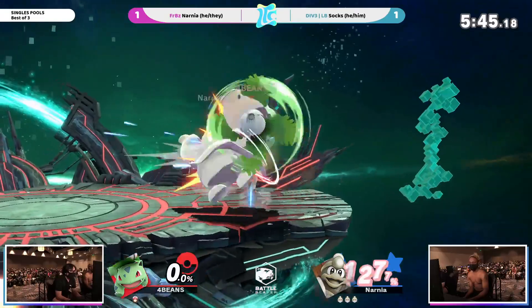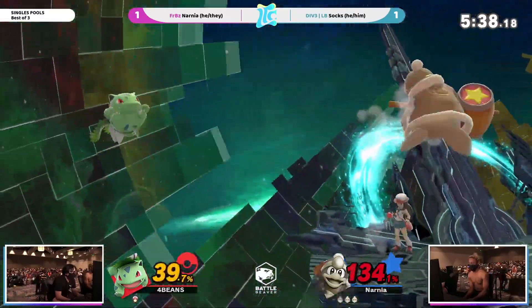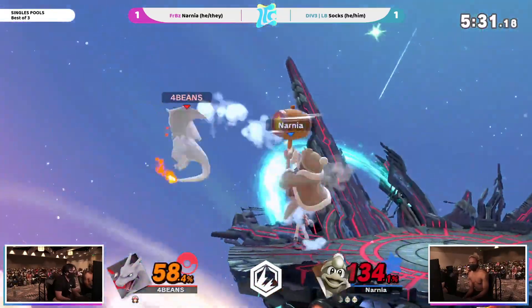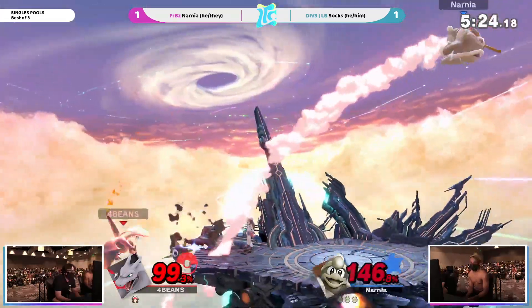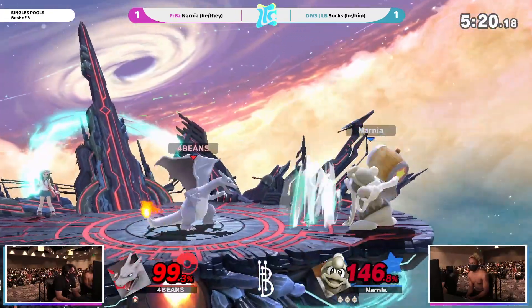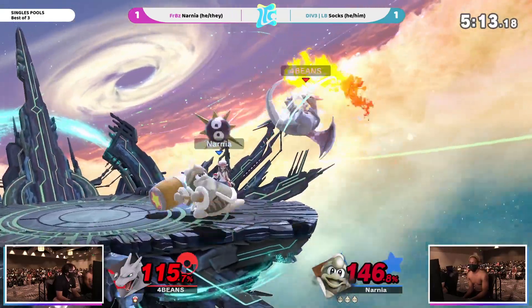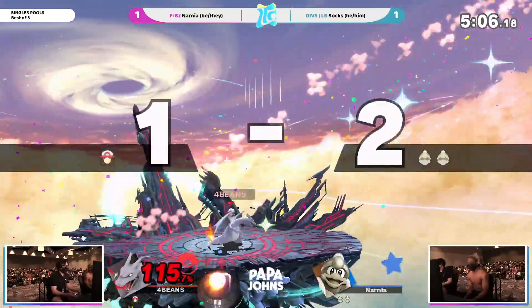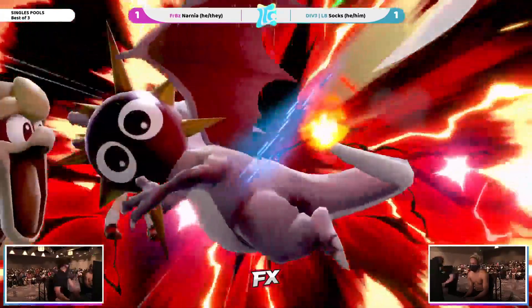The nail on the coffin and Narnia's the hammer. Sox, I can not get doubled — you did so much, I need you to bring it back. This is not looking good. Narnia's in their element right now and I love to see it. But what a way to end the story for our champion Sox. The dash attack. Anti-air is very crucial versus Dedede. And getting hit out of the Flare Blitz. Fantastic. We have to. We have to.